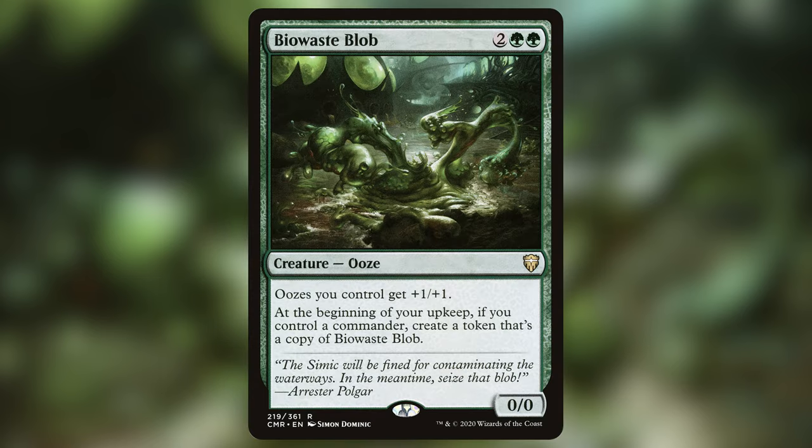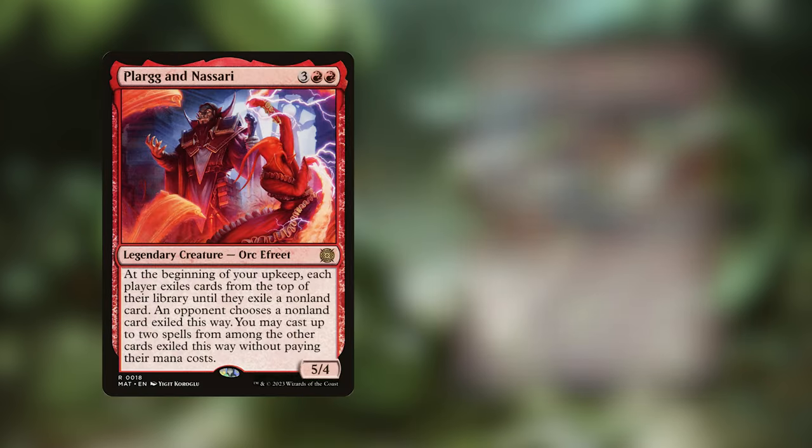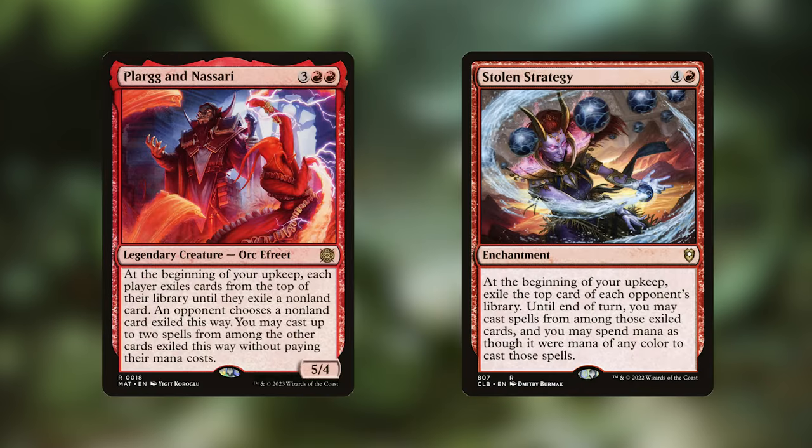Biowaste Blob is an ooze that doesn't stop duplicating and gets bigger and bigger. If you have both Ninth Doctor and Clara out, your 1/1 Biowaste Blob is going to turn into eight 8/8 Biowaste Blobs at your next upkeep, and it'll get even worse if your opponents don't deal with it. Dragon Master Outcast is a cheap and easy way to get a bunch of 5/5 dragons every upkeep consistently. Plargan Nasari and Stolen Strategy are going to get you a bunch of cards off the top of each of your opponents' decks that you can cast or play for free — lots of great value. Also, Plargan Nasari doesn't give the lands that were exiled back, meaning you're going to have a lot of cards out of the deck very quickly with the right luck.